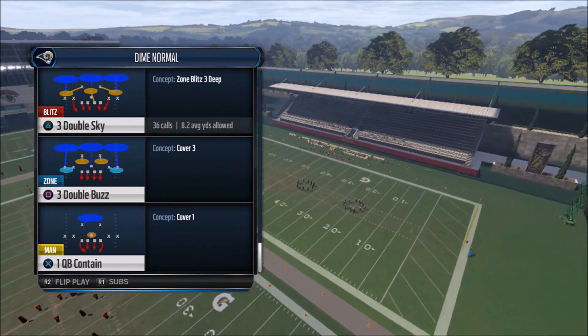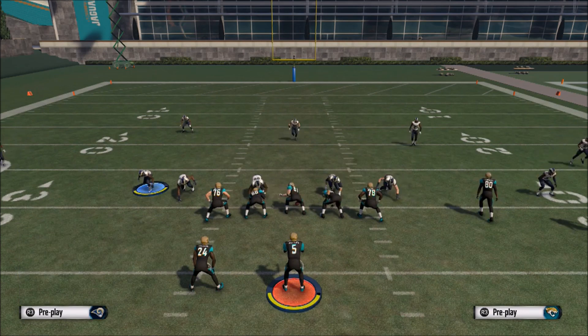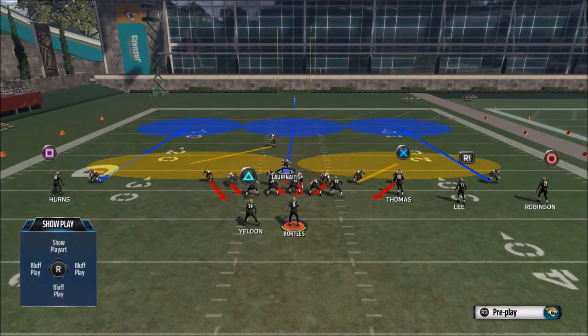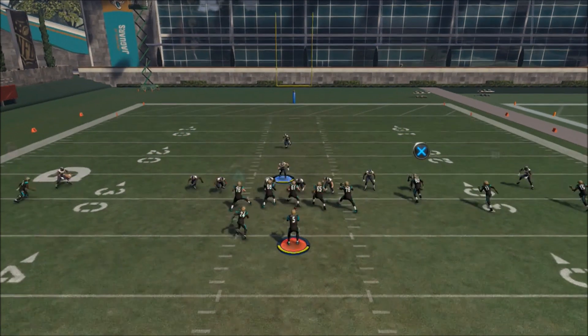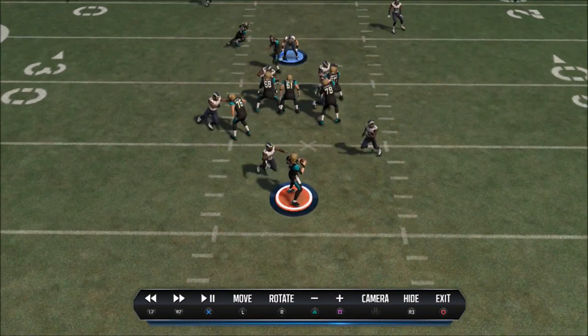Let me go ahead and show you how to set this blitz up. Basically what you're going to do is you're going to baseline, show blitz, crash your defensive line down, and then user your middle linebacker and just bluff blitz him and put him in one of the gaps. What's going to happen is you're going to get a free release against your opponent and be able to hit him off the edge with dual pressure. As you can see right here, I've got dual edge pressure coming off the edges.